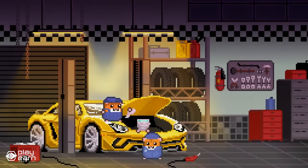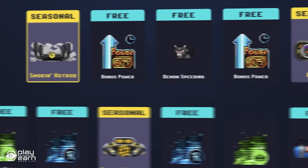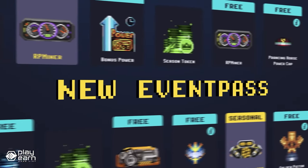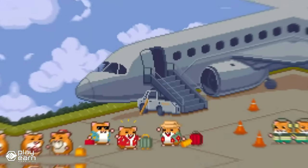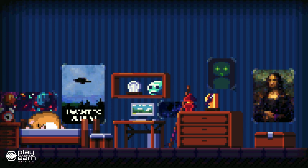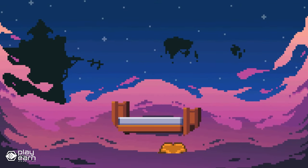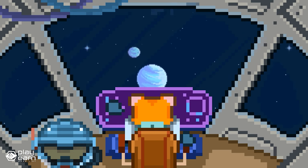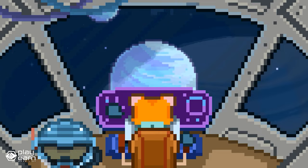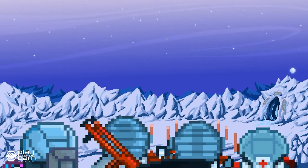You can also buy virtual mining rigs from the RollerCoin store or the marketplace, where you can trade with other players. There are different types of miners, from basic to advanced, each with different power and price. You can buy them with coins and upgrade them to make them faster, or sell your miners on the marketplace to save some coins or RLT. You can also invite friends to join and get 25% of their mining power as a bonus, and they'll get 1,000 satoshi for free when they sign up. You can withdraw your earnings to your wallet anytime.